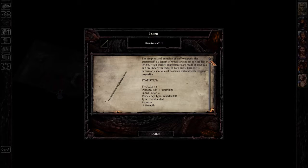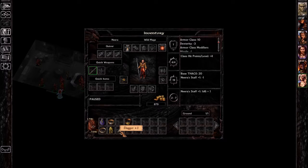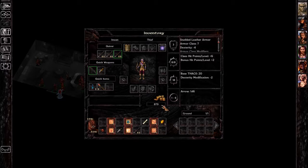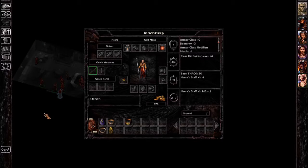We got a Quarterstaff +1, so we're going to give that to Jaira — she now has a brand new staff. And I got a Dagger +1 that I'm going to give to Imoen. Even though she has a bow, you don't want your ranged character without a melee weapon because you get penalties when you're in melee range with only a ranged weapon.